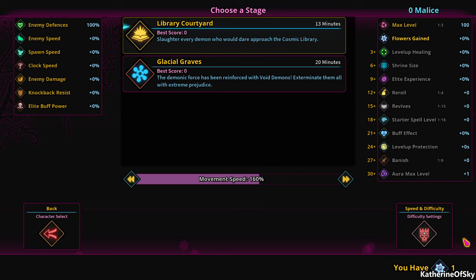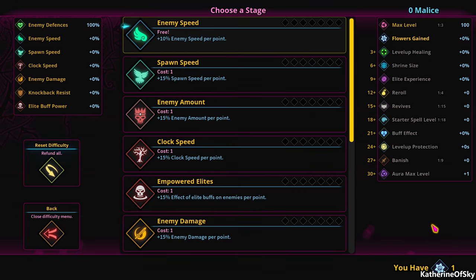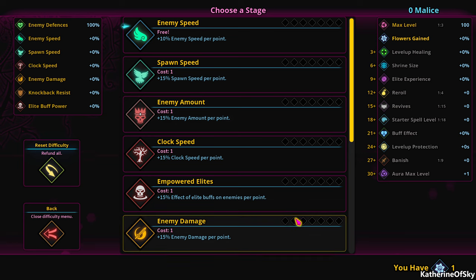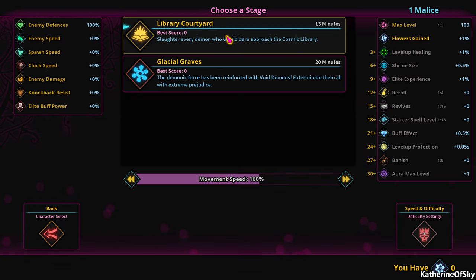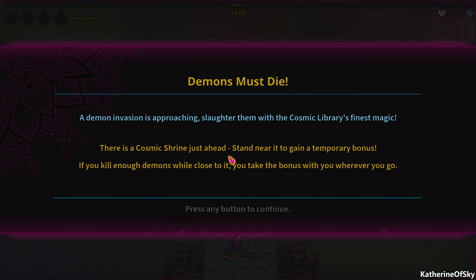We have one flower, as I recall. Yes, we do actually. So let's do this. We can get enemy speed — let's minus that because I want to be able to run away from them. 15% enemy amount per point, that seems good. Enemy damage... I think we'll do enemy amount per point. That gives us a little bit better stuff, but not a lot. I guess this is where you spend your flowers after you have everything. Let's do the Library Courtyard. Demons must die, let's go.